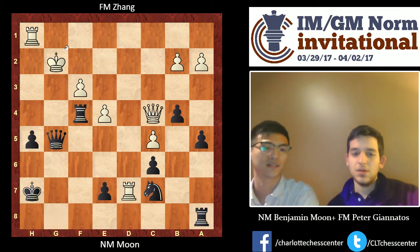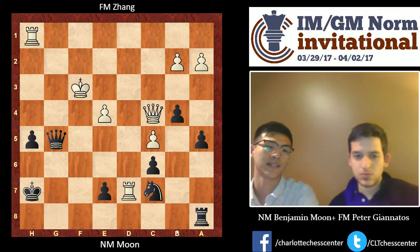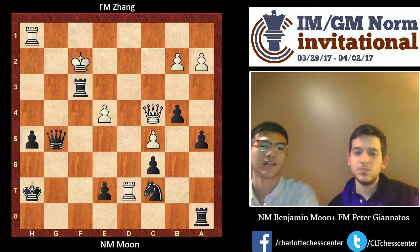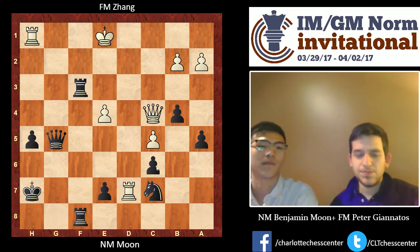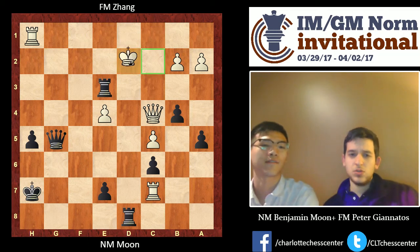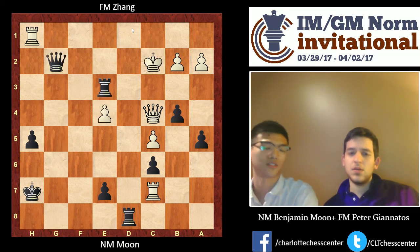So Queen G5 instead, with a check — my queen is covering everything. Everything is probably winning, but Rook takes F3 is nice. For example, if he takes it: Rook F8, King E2 only move, Queen G2. If he goes back anywhere, I'll take the rook with check. And if he comes up, my rook comes down — and then this is game over. So he couldn't take my rook, and then I just slid my other rook over. He has no threats with any of my pawns. He tried taking my knight — anything is winning here, but I thought this was simplest. Check, and then he resigned. If he runs anywhere, that's coming on the line of my queen. If he takes, if he runs, Queen G2 is ending. There's no way out.